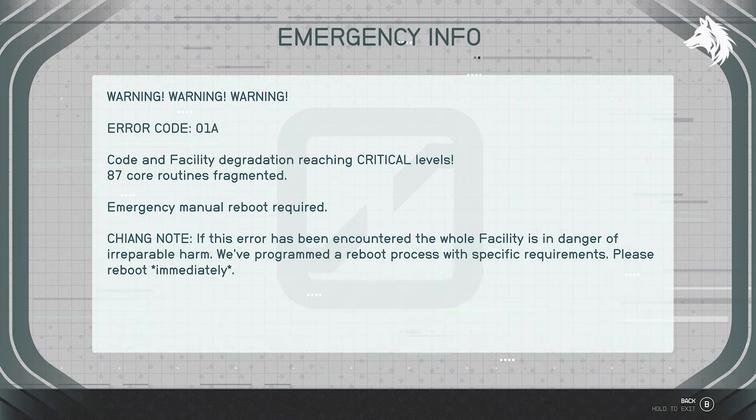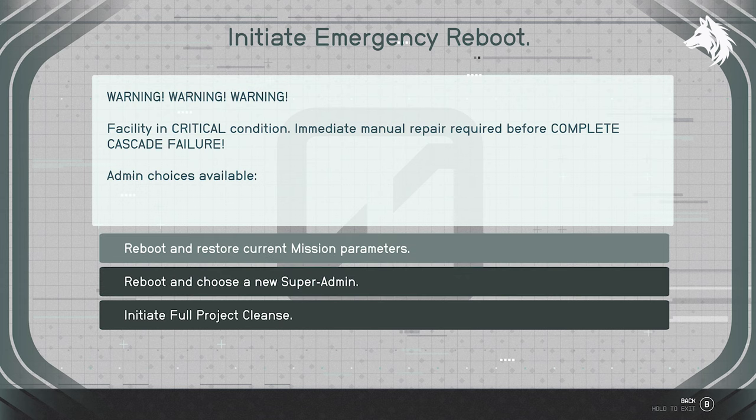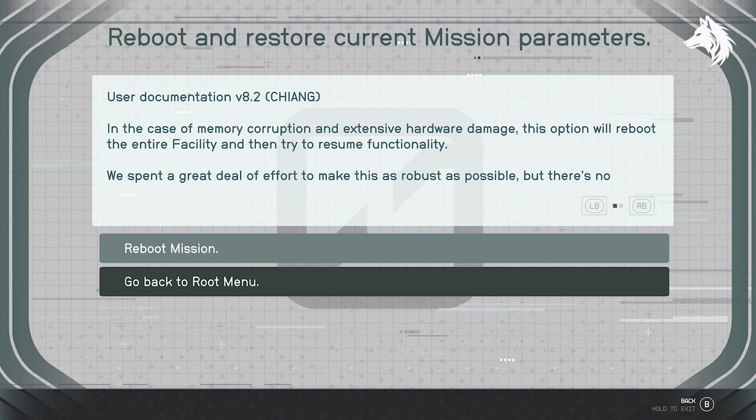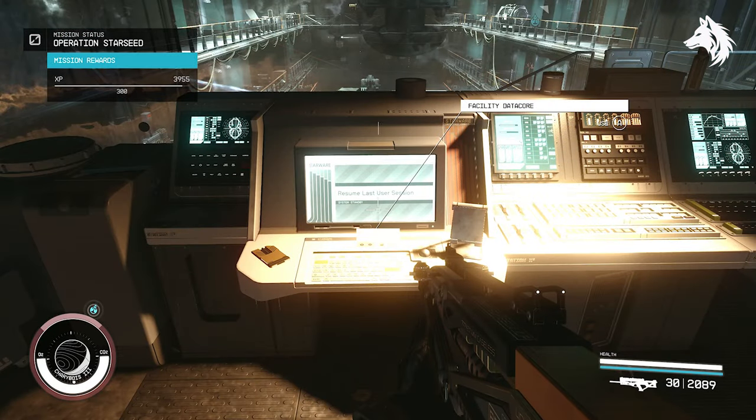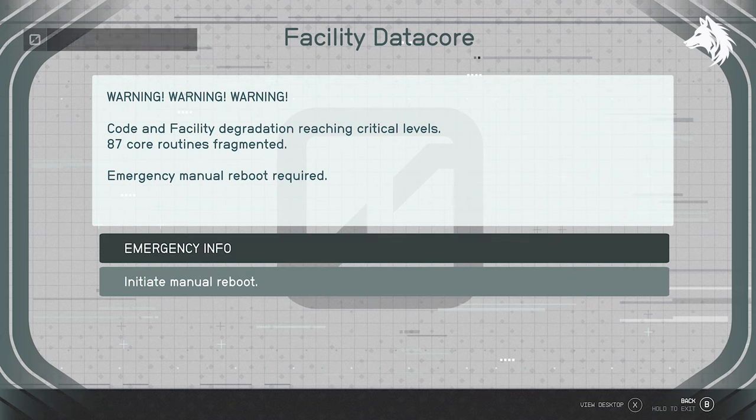Your first choice is to reboot and restore current mission parameters, which maintains the status quo and just leaves the clones locked in the Crucible. It will reward you with 3000 credits. You will have whatever unique outfit you chose, and you can return to the Crucible and recruit Amelia Earhart as a companion.